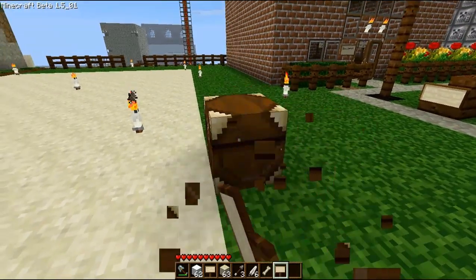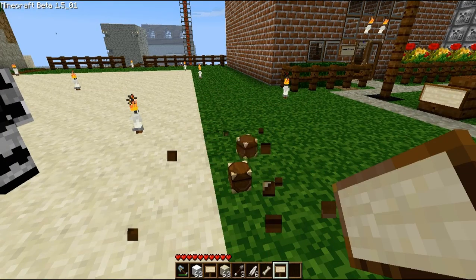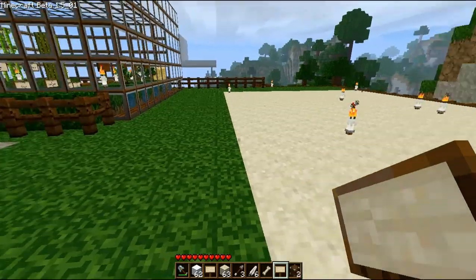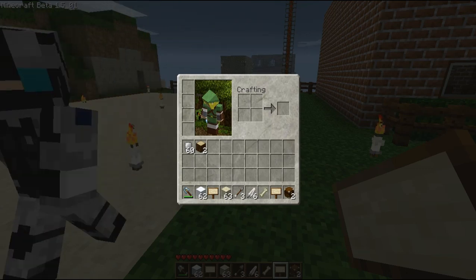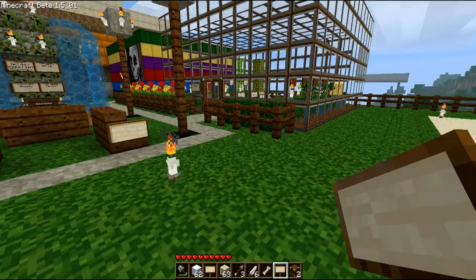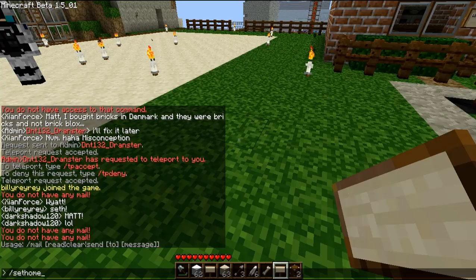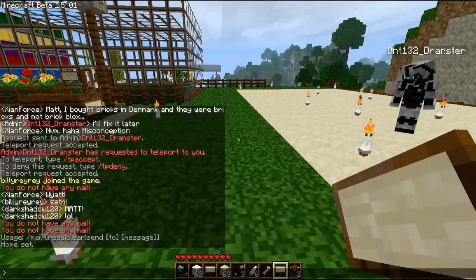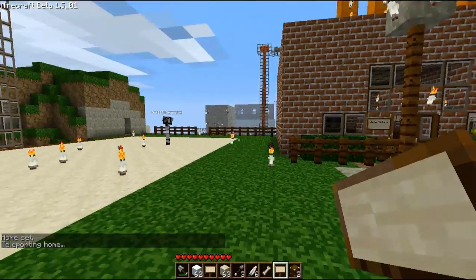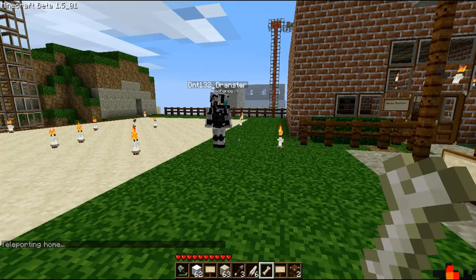If there are any more signs, we'll probably just post an update. We might also put the basic commands on our website so you can check them there. Next, you can set a home — type /sethome and your home is set. Then if you walk somewhere else and type /home, you'll teleport right back. It's a quick and easy way to get around.